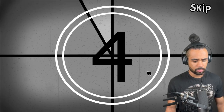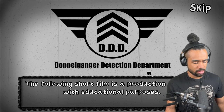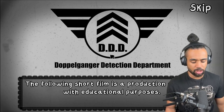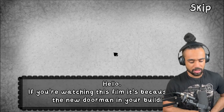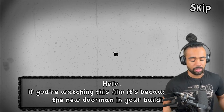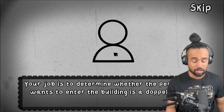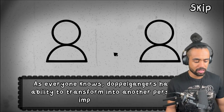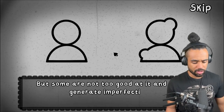Didn't know we were in the 1960s! The following short film is a production of DDD with educational purposes. If you're watching this film, it's because you're the new doorman in your building. Your job is to determine whether the person who wants to enter the building is a doppelganger or an imposter. Doppelgangers have the ability to transform and impersonate others, but some are not as good at it.